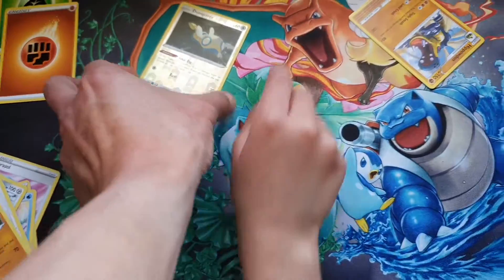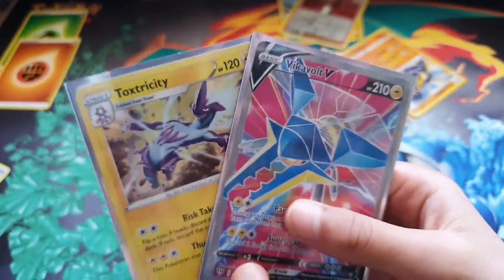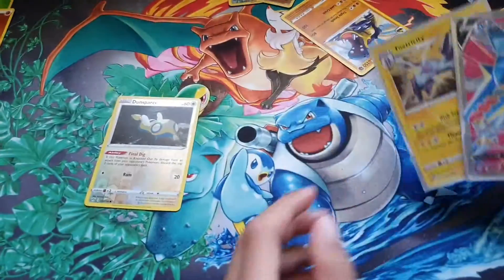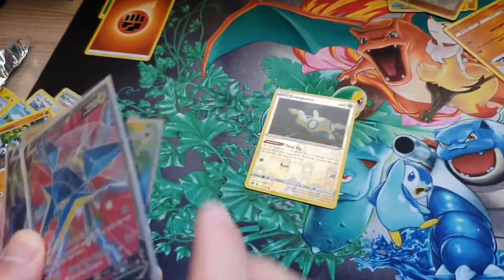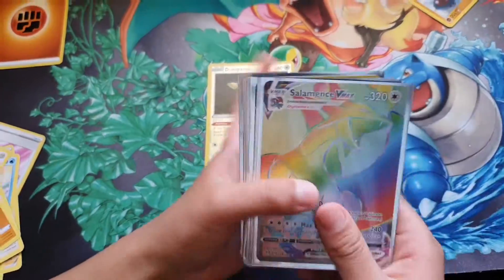Now we'll show you a recap of what we got. From our four packs, we got Vikavolt V and also Toxtricity Holographic. Now we're going to show you everything we got from the whole box.